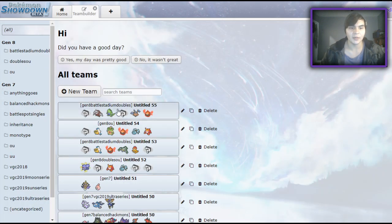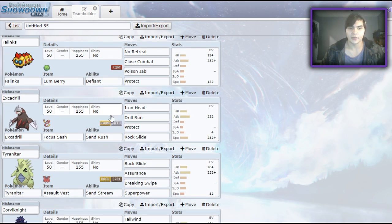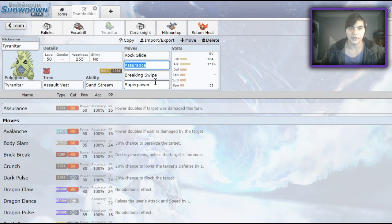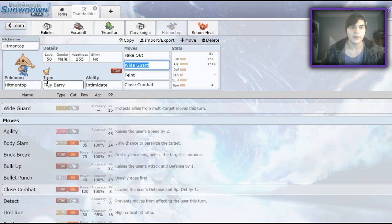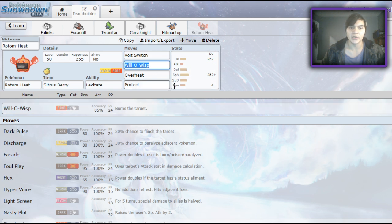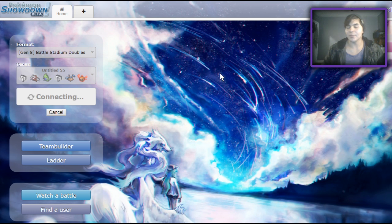Today we're going to be using the team I built in the previous video. I ended up switching Phalanx to Lum Berry because Life Orb was pretty unnecessary, and Lum would allow us to take a burn for free. It's Lum Berry Phalanx with enough speed for base 100s after a No Retreat. We have Focus Sash Excadrill, standard set. Assault Vest Tyranitar with Assurance and Breaking Swipe. Leftovers Corvinite, very specially defensive with Bulk Up. Hitmontop with Fake Out, Wide Guard, Feint, and Close Combat. And Citrus Berry Rotom with a bulky offensive spread — max HP, max Special Attack, Modest nature.